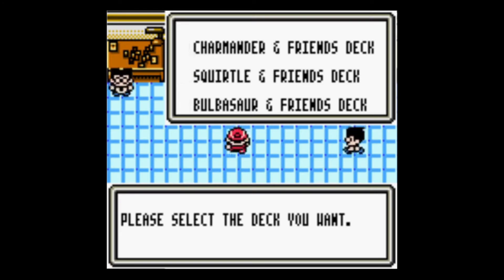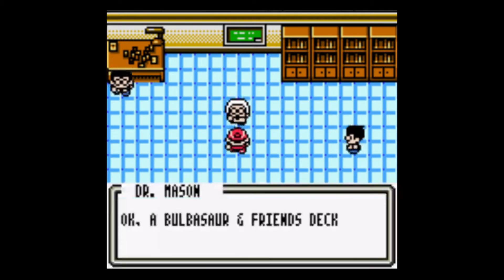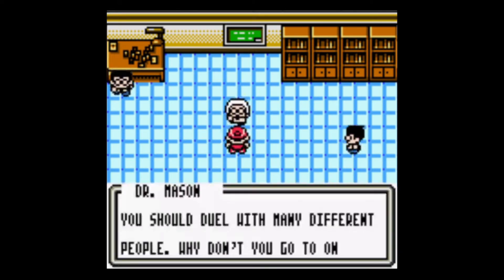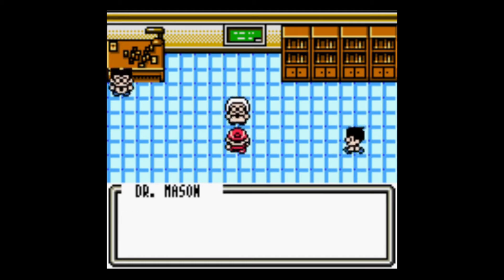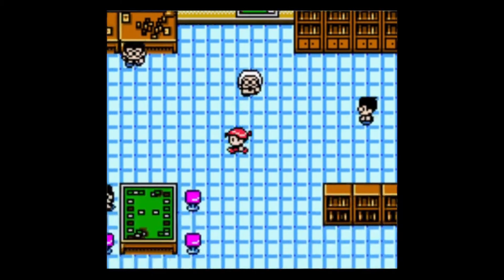Apparently those McDonald's Pokemon cards are selling for over a thousand. No way — that's a troll. No way the McDonald's employees aren't snagging them if they're going for that much. I'm gonna go Bulbasaur if you're going Charmander. I went Bulbasaur — Bulbasaur and Friends deck. I see Bulbasaur and Friends deck, okay, got 30 cards. The clubs are like the gyms — I watched a review on this game and I barely know anything, but I know that clubs are like gyms and you get new cards if you beat them.